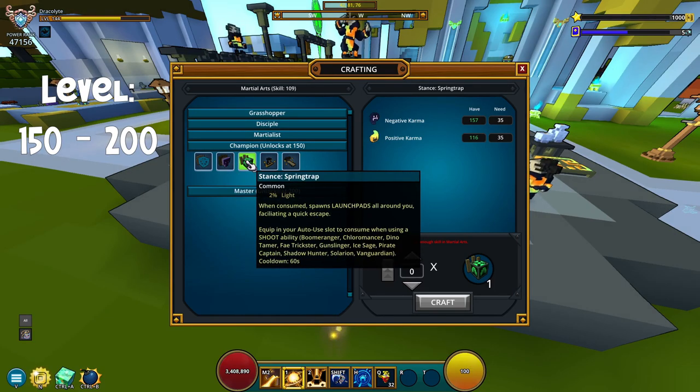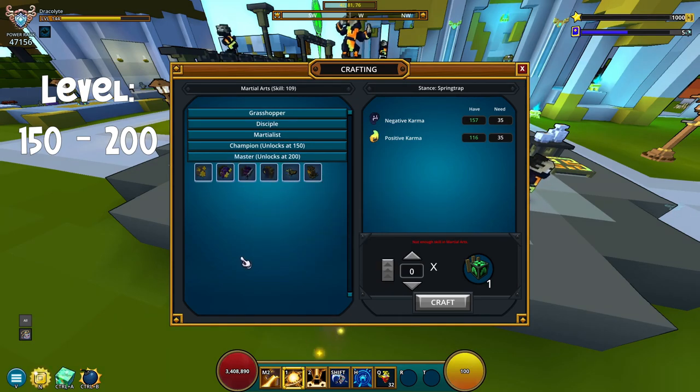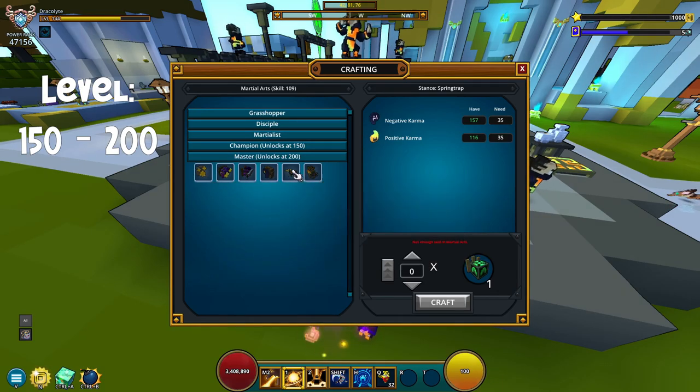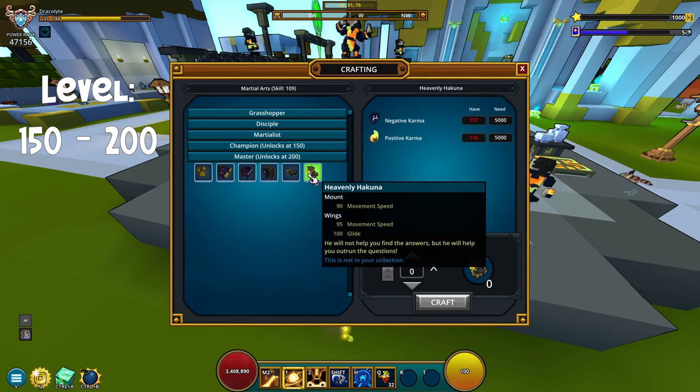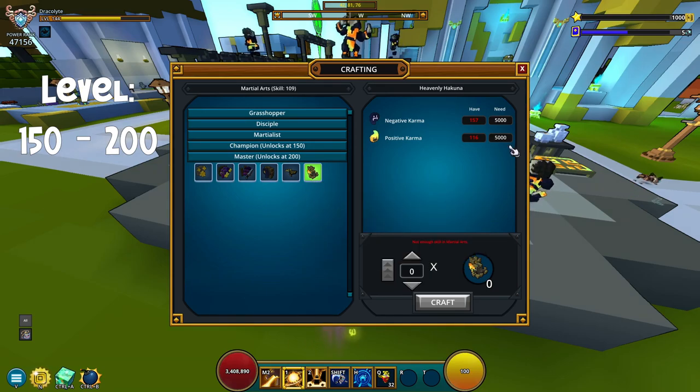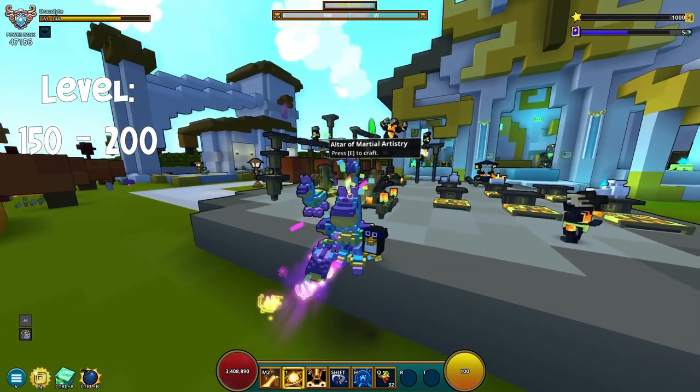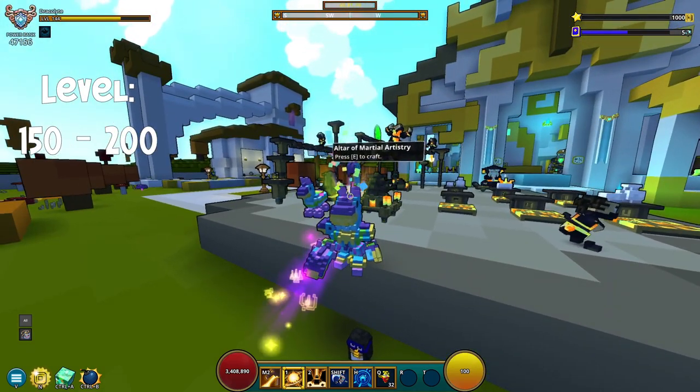It doesn't matter if you take the yell or the trap — it's still going to be 1750 negative karma and 1750 positive karma for this bracket. Then you are going to hit the master rank as well. There's a nice buff there and a few things you'll probably want to get. Some items are very expensive — 5000 — but that can be saved up over a long time. That's how you get to 200.